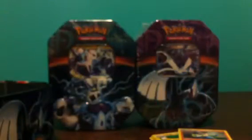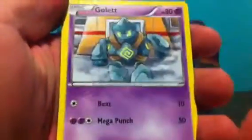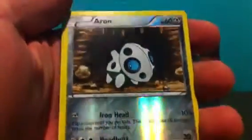If anybody needs that card, just hit me up. Second Plasma Blast: Killerino, Silver Mirror, Ultra Ball, Gullet, Drudgeon, Moona, Axew, Shelmet, Aaron Reverse, and a Salamance Hollow. Two Hollows for those packs, and two ultra rares for Plasma Blast. A lot of Salamances so far.